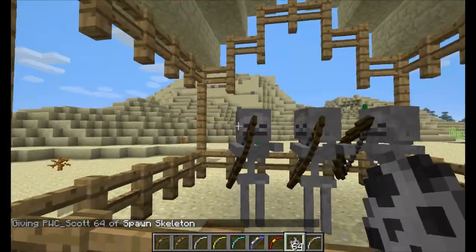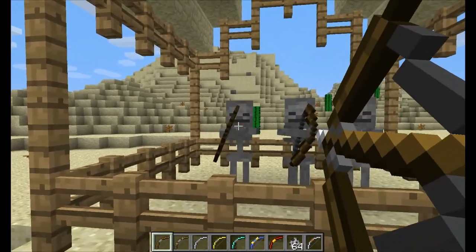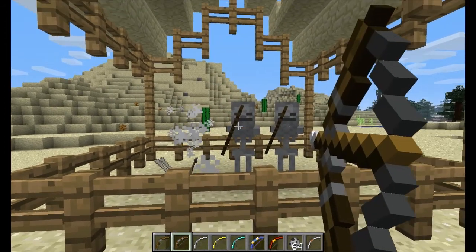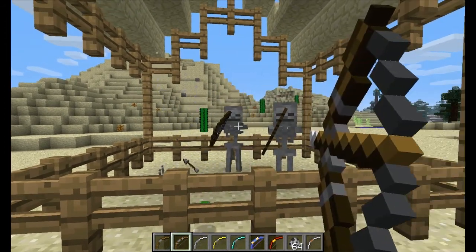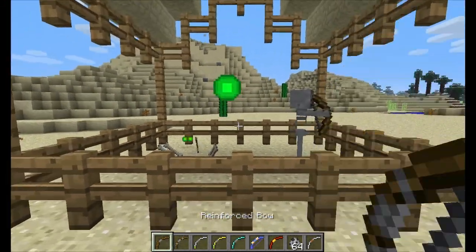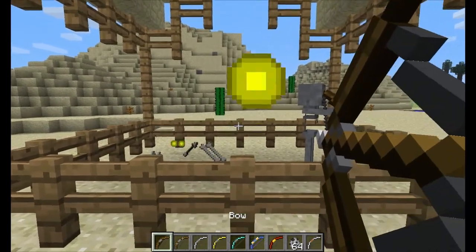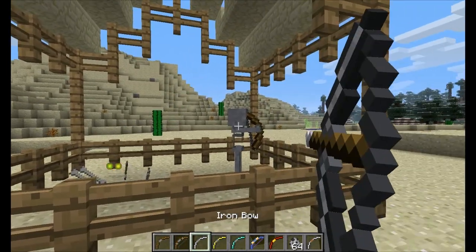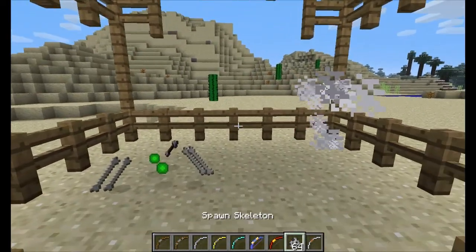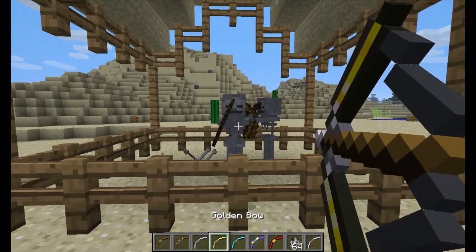If you do not know how a bow works, you just hold right click and then release. So this is a normal bow. This is a reinforced bow — it's two hits instead of three, and they also go a little faster. This one has more damage. This one is a little faster. If you go to the gold one, it's super fast — watch this!